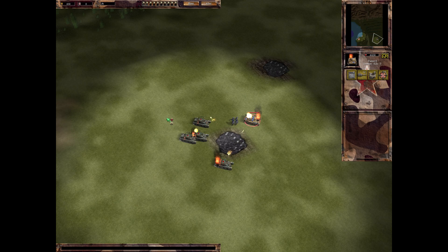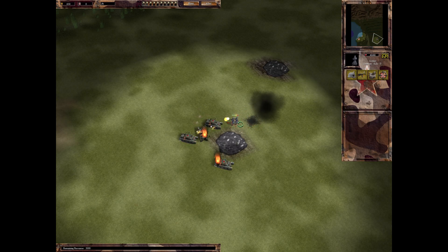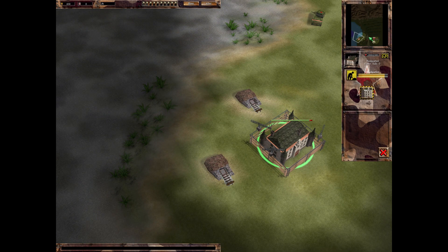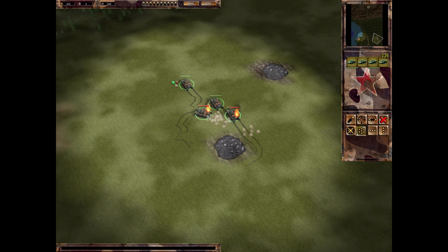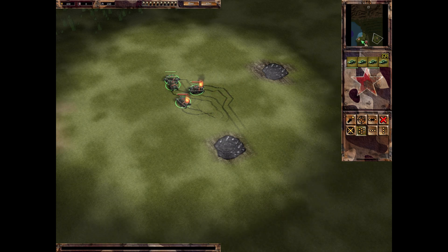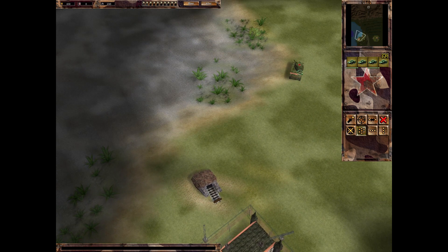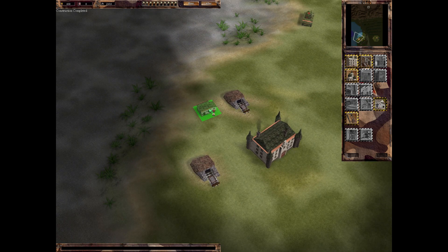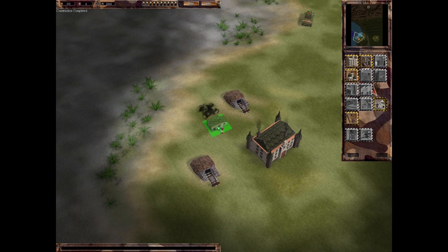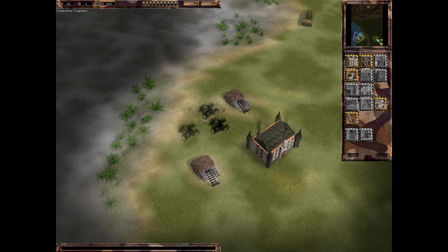We can definitely do this. We have four guys left - we might lose one or two, but that should still be fine. You're almost ready as well. You can hang out here and defend this in case it needs defending. We can't rebuild this guy here, so we have to watch out that we don't accidentally lose that guy, because that's going to be the end of us.